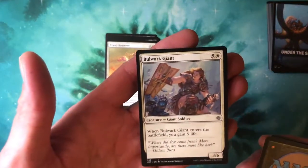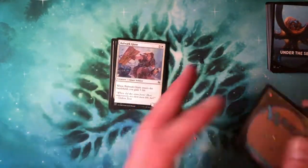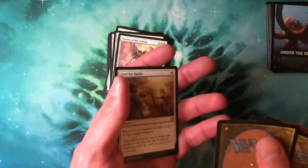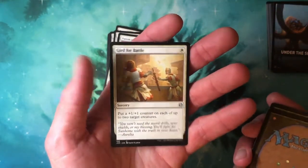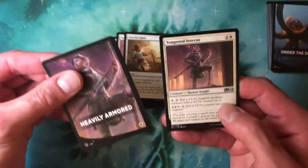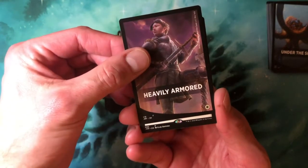We've got a Bulwark Giant. If it gets loud, I've got a foster dog raising hell in her crate. Battlefield Promotion, Secure the Scene, Seasoned Striker — into the uncommons: Patron of the Valiant. Gird for Battle — I'll do a reveal since I don't know if this one has a mythic in it... nope, uncommon. We got Tempered Veteran, and in the rare slot...